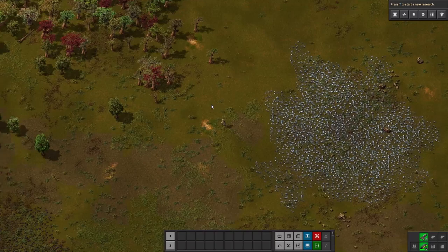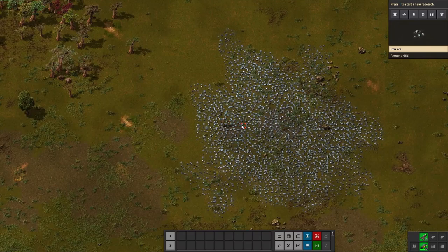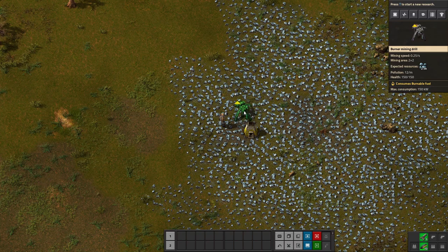These starting resources are what you're going to use to expand. The first thing you're going to want to do is get your hands on some fuel. One option is you can go chop down some trees. Once you've got a little bit of fuel, you can go over here to your iron patch, press the E key to bring up your inventory, and you can place down a stone furnace right there. You're also going to put down a mining drill. The arrow on it tells you where it's going to spit out what it's mining — in this case, iron ore.